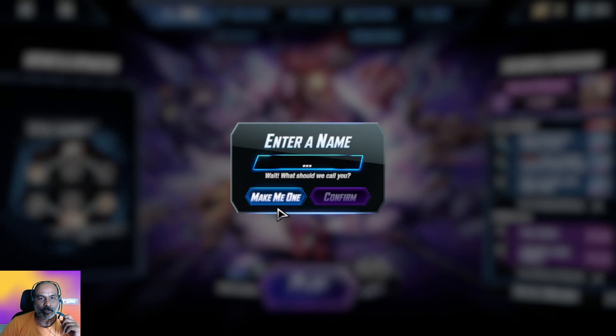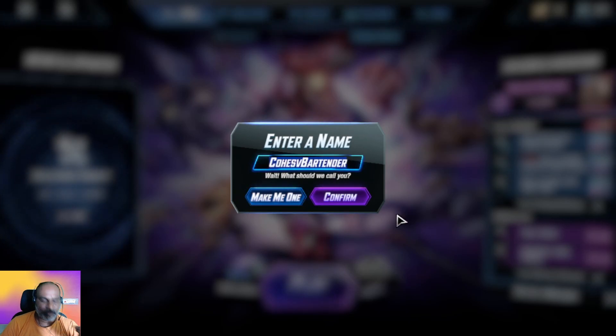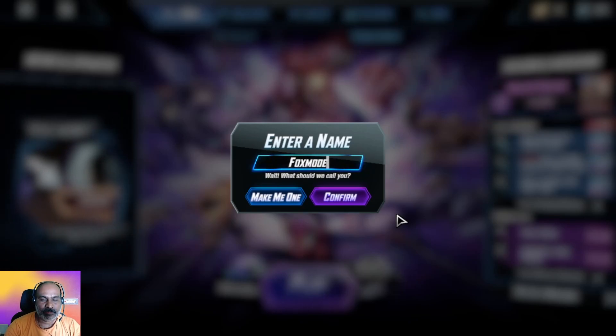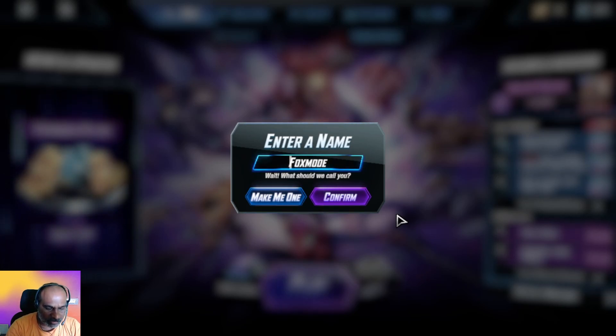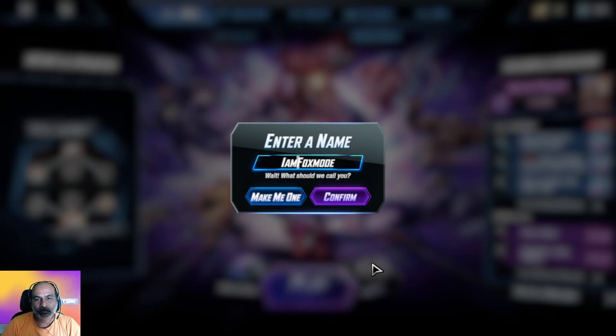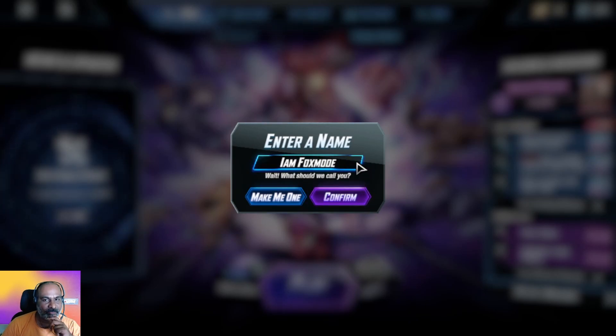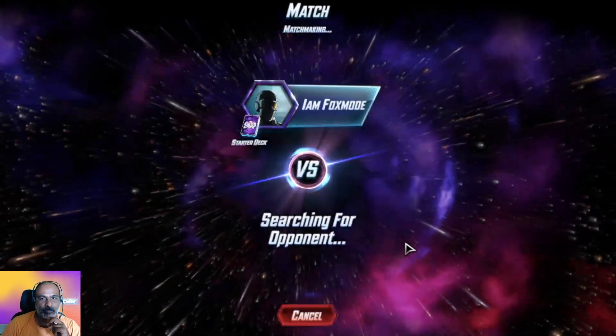We can enter a name ourselves — there are random options. Maybe I will take my own name, fox mode. Let us do some fancy name like 'I am fox mode.' I think it's looking good — we can add spaces. My own fox mode, it looks nice. We got it!